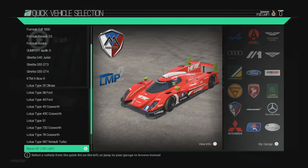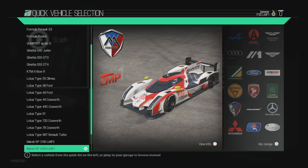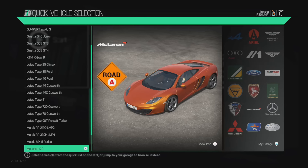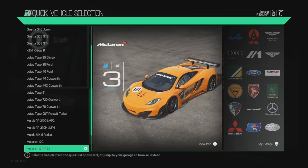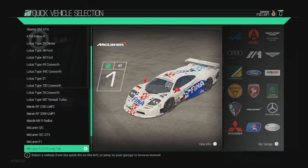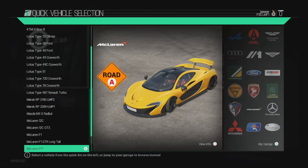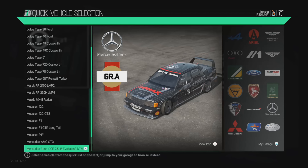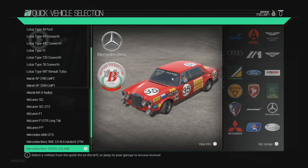Marek RP219D LMP2 — there's a mouthful. 339H LMP1. Mazda MX-5 Radbull — it is a Radbull. McLaren 12C. 12C GT3. McLaren F1. F1 GTR Longtail. It states all of the different categories of racing you can partake in on the image where the car is shown. So this is road car class A. That's the McLaren P1. Mercedes AMG GT3. Benz 190E.